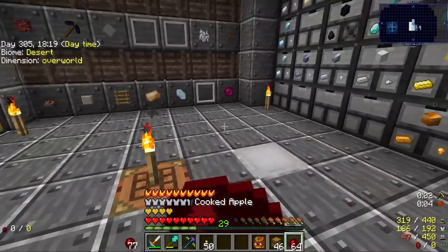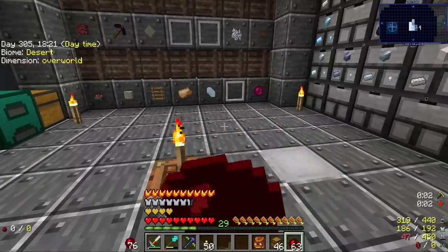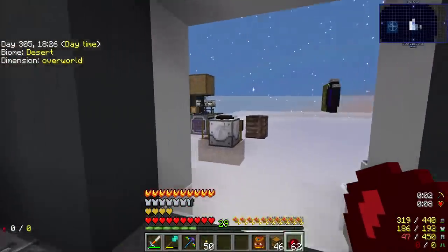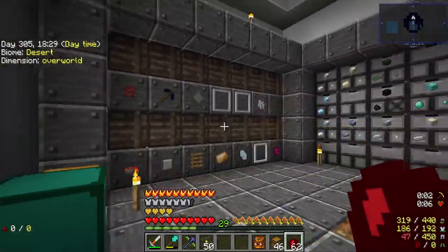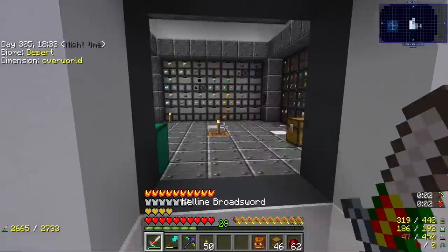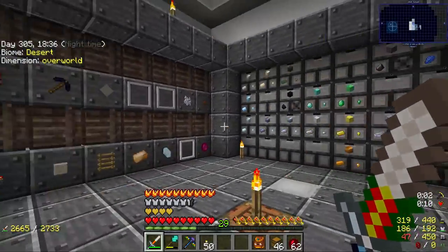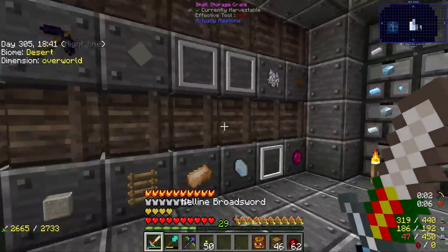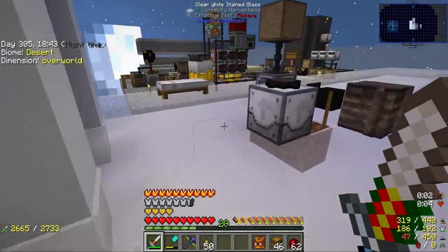Anyway, today I am a little bit excited because I want to continue to work on the storage flow without going into digital storage. So we're going to do stuff I haven't done in a very, very long time. We're going to try and get an auto-sorter — a modded auto-sorter — that will sort items into these chests. It's going to be really fun.